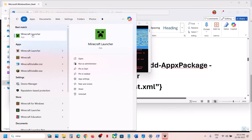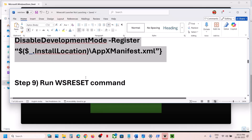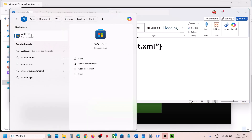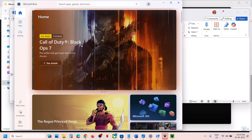If still not working, the next step is to run the WSReset command. Type 'WSReset' in the Windows search box, click on WSReset, and this will reopen the Microsoft Store. Then check if Minecraft launcher works.